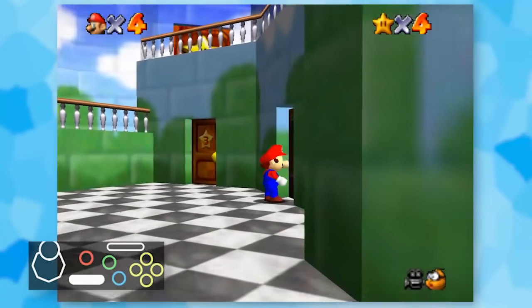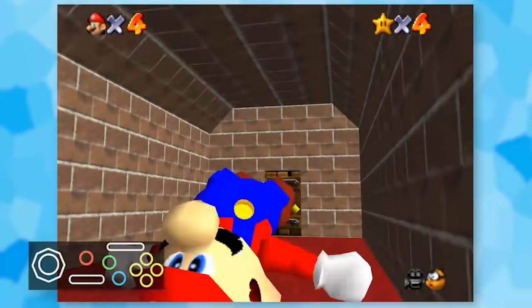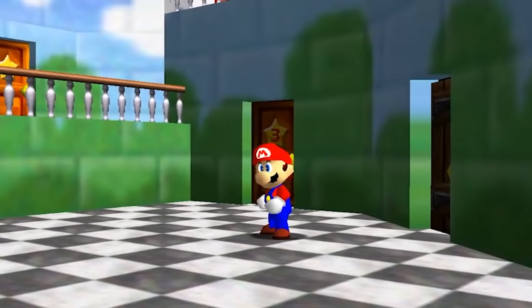I figured getting into Cool Cool Mountain was my best shot, but I accidentally took the back door to the basement. After backflipping my way around, I somehow escaped and had a good angle for Cool Cool Mountain. Good grief.